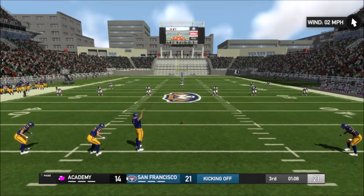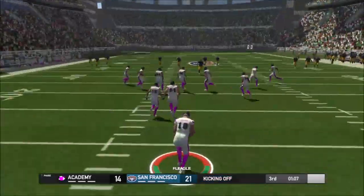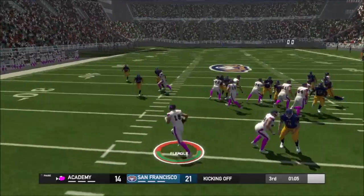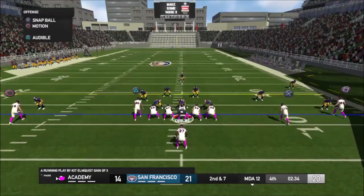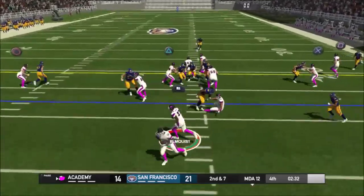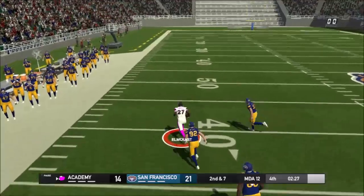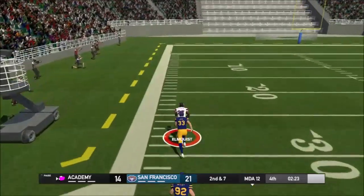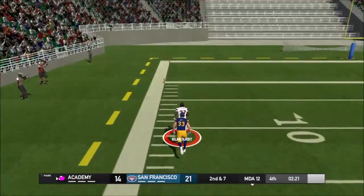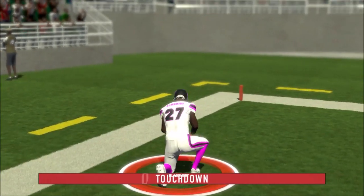Anytime I show a kickoff, you guys know it's either a big play or something bad happens. In this case it's what almost was - I thought I had the lane right there but I get tackled by the only defender in there. We come out and they get aggressive on defense, but we run to the outside and Elmquest breaks out to the outside and picks up a massive touchdown run to put us back at 21 to 21 with just a few minutes left on the clock.